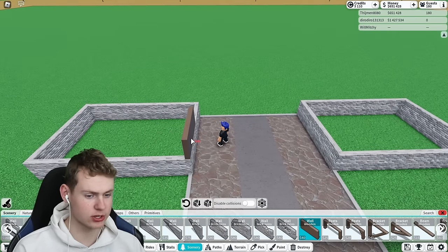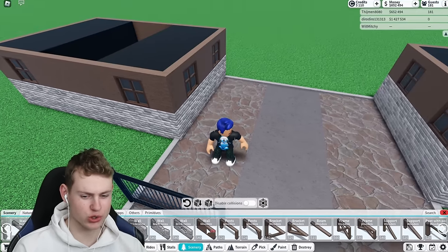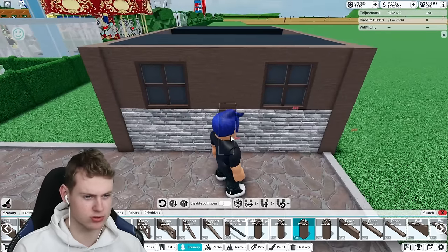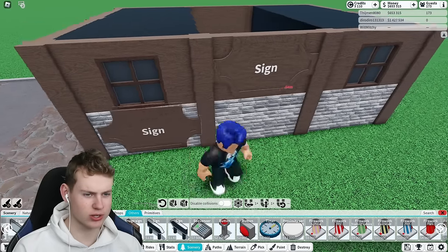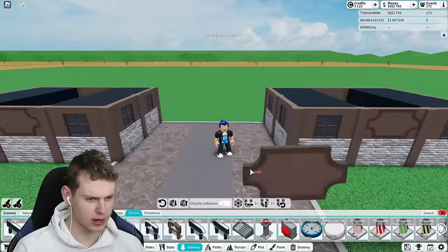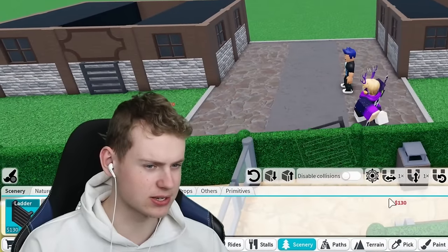I haven't built like this in so long, but if I remember correctly you can use the poles to create a little bit more 3D-ness to the building, since right now it's very flat. Using these thicker poles already starts to make it look way better. You can also use signs on the walls, delete the text, and paint them to add another small wall detail. And you can place letters for even more detail.